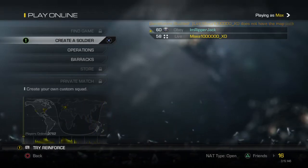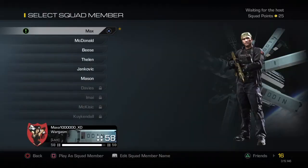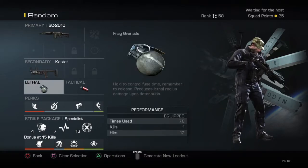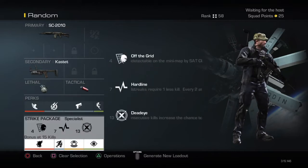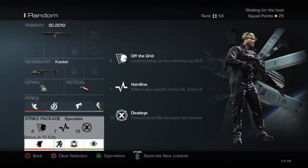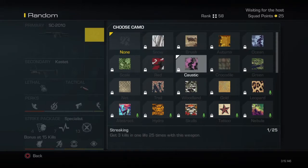Hey guys, welcome to another video. Today's video is going to be a random class challenge on Call of Duty Ghosts. Jack has just done a random class generator and it is the SC2010 with no attachments, the Casket frag grenade, Firma Break, Agility, Reflex, Quick Draw, and Resilience, Off the Grid, Hardline, Deadeye, and then some more perks when you get to 15 kills. I don't know how this is going to go, hopefully okay.